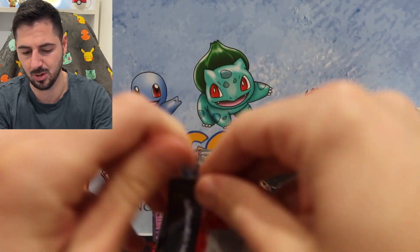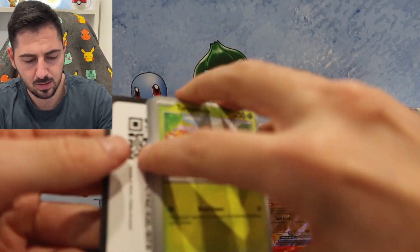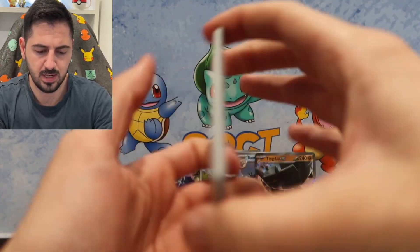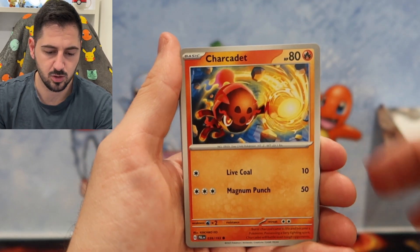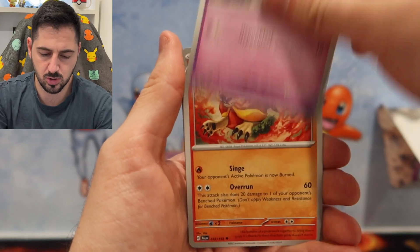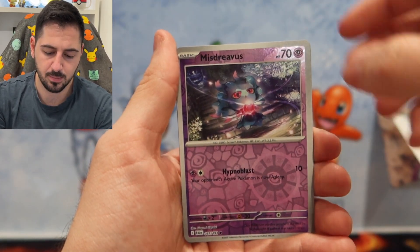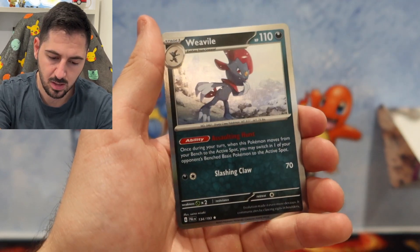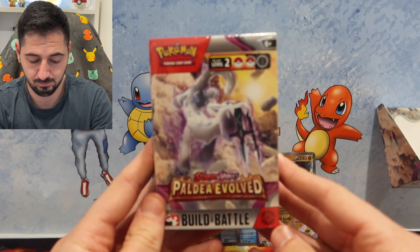Last pack for the second box and first box is still in the lead. Leaf energy — you are joking! Chakadet, Merkro, Misdreavus, Pyrore, Luxio, Bombardier, Misdreavus, Pormy. And a Weaver Holo. Box number two was no good, so let's get into box number three.